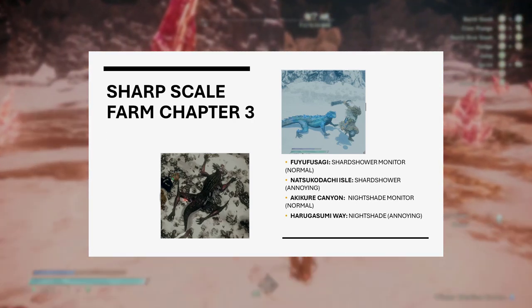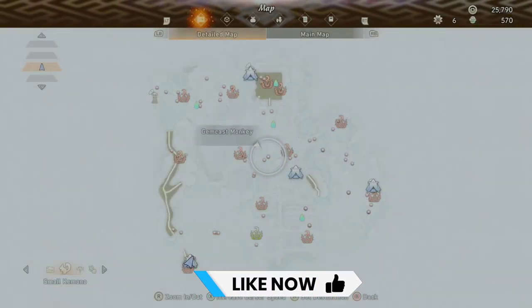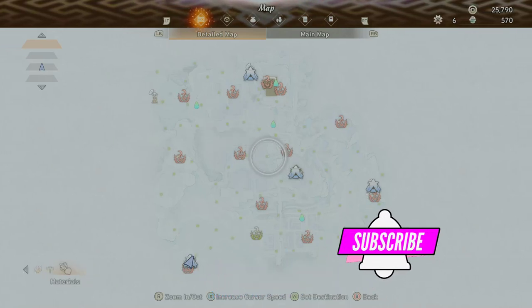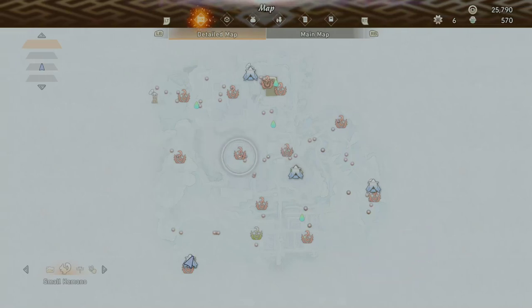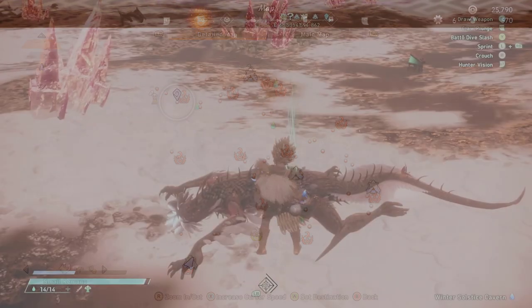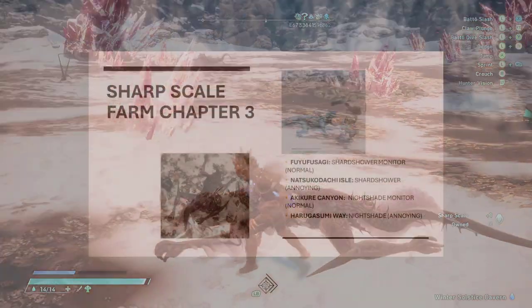The kimonos and their locations are on the screen. For instance, if you go to Fuyu Fusagi, just make sure your map is on the right location and that you are looking for small kimonos. You'll see them there — click on it, go find them, and murder them to get your sharp skill.